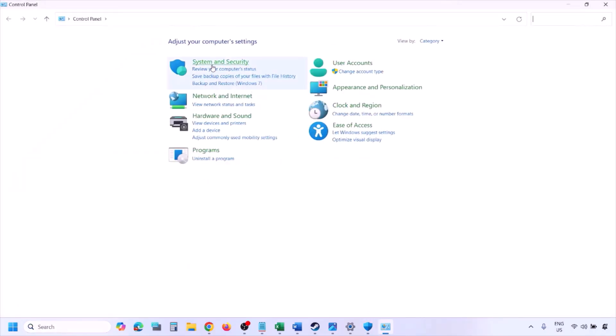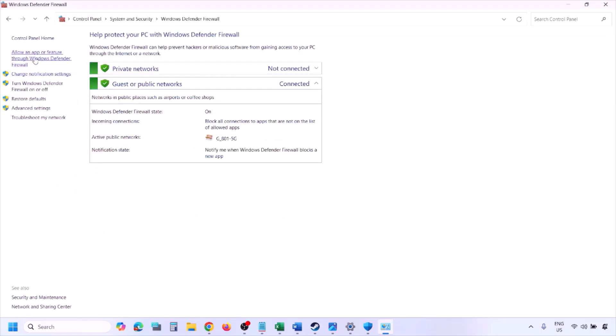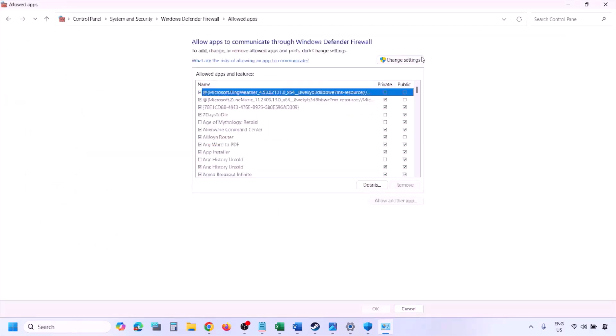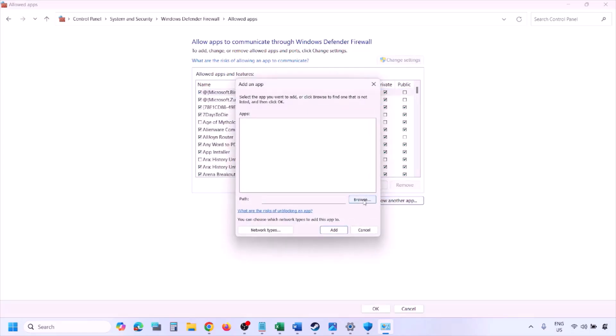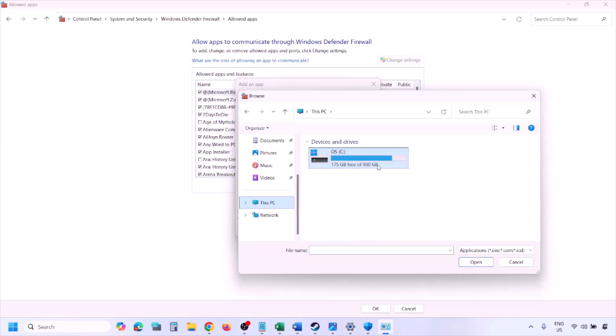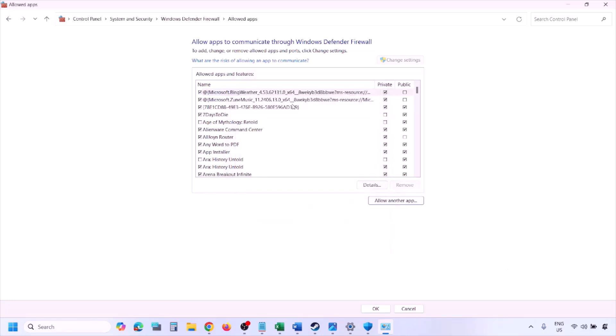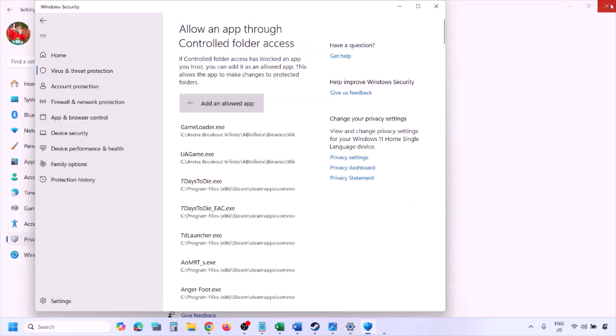You can do the same in Windows Firewall. Type 'Control Panel' in the Windows search box, go to System and Security > Windows Defender Firewall, click 'Allow an app or feature through Windows Defender Firewall', click 'Change settings', then 'Allow another app'. Browse to the game installation folder, select the game exe file, click 'Open', then 'Add'. Once added, click 'OK' and launch the game to check.